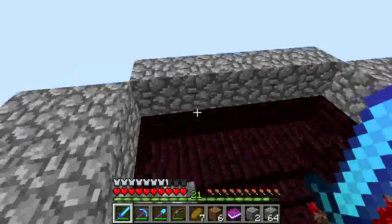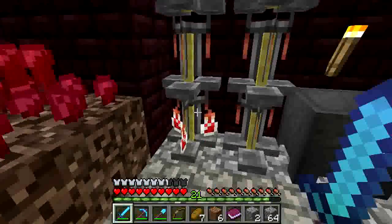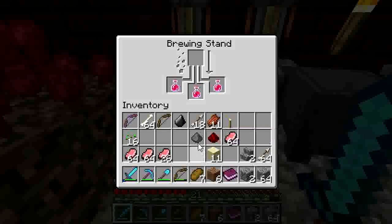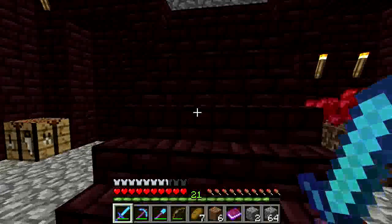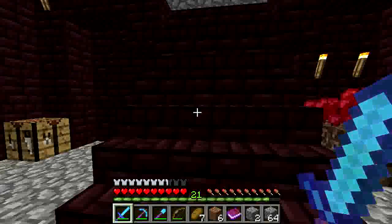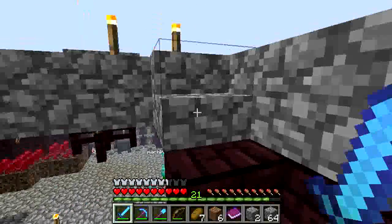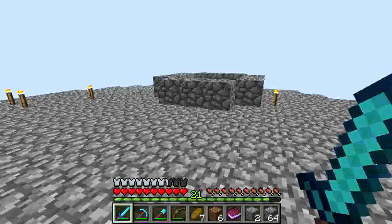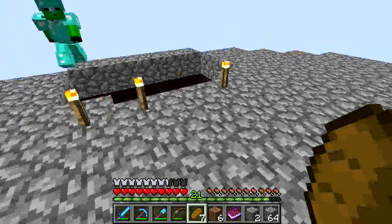We're going to go check on our potions. Instant health 2 — I'm going to make it splash. Because what I do to get my XP, actually, is go by the skeleton spawner, right? And use instant health potions to kill the spiders — not spiders and skeletons. You can use instant damage as well; that also works.